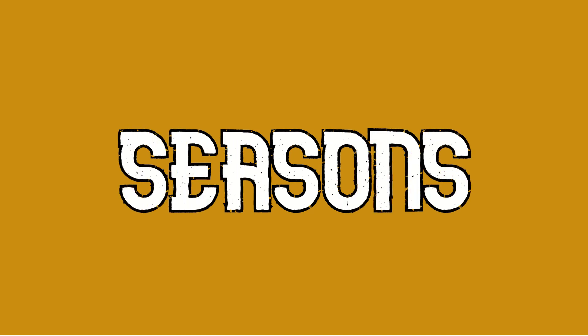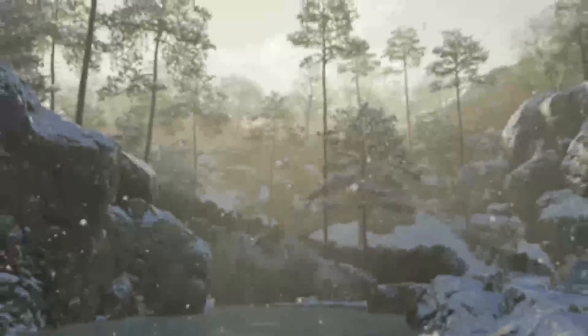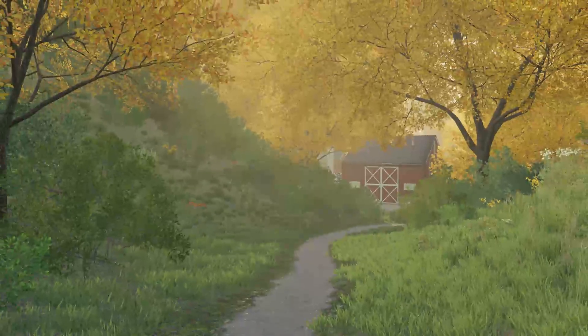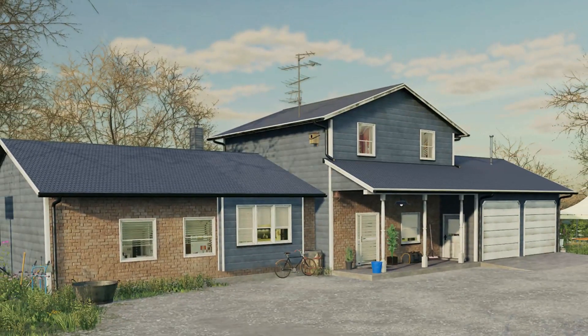Seasons. The new version of seasons will work differently to the seasons mods that we have seen previously. There will be four seasons with visual changes and different characteristics between each season. The seasons are divided into different months, with a year consisting of 12 days, meaning each day in game is equivalent to a month. You can use the time scale to control how fast you want the days to pass by.